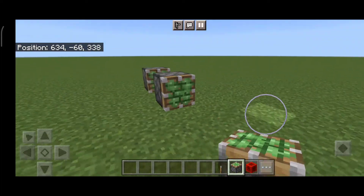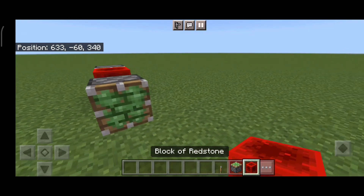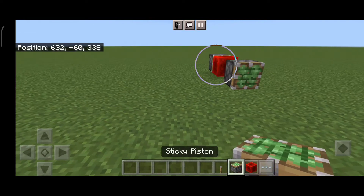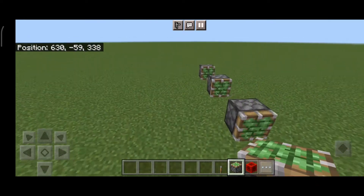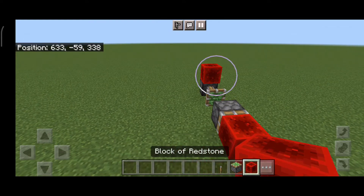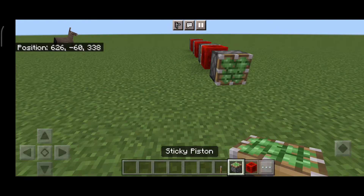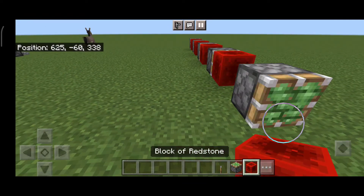Do you want to make an endless machine that takes longer? Well, you can do that. Now we just need to make a piston line. We'll make a piston line — there we go. We're gonna make a piston line, and once we do that we'll be happy. Now we have a piston line.